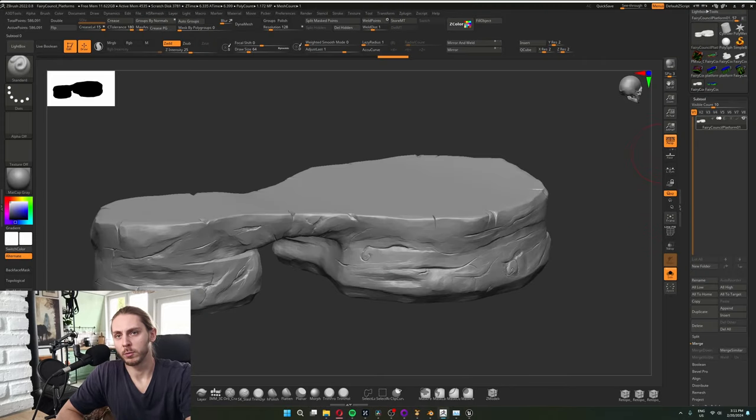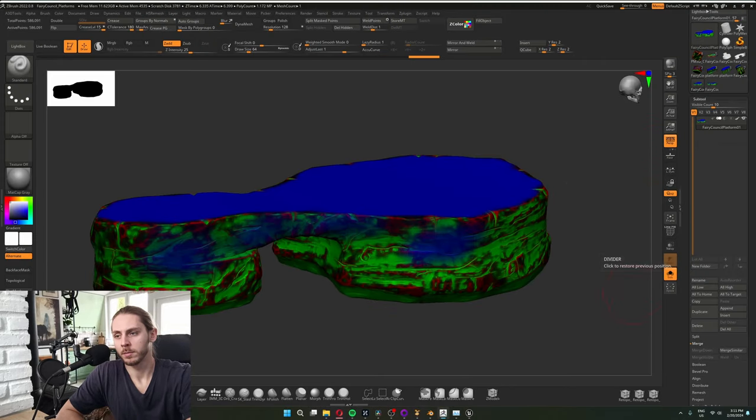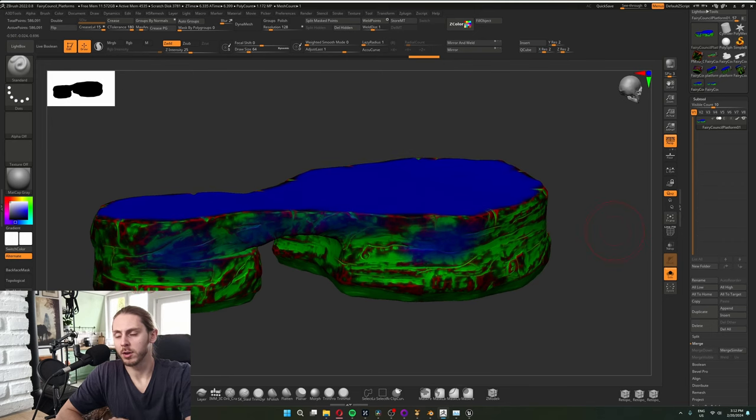Here I have the regular model. When I turn on Vertex Color, you can see it looks something like this. Everything that's black will have a regular tileable rocky texture. The red parts will be edge highlights — the rocky texture but brighter. Green will be the cavities, so darker. And the blue parts will simply be a mossy texture.